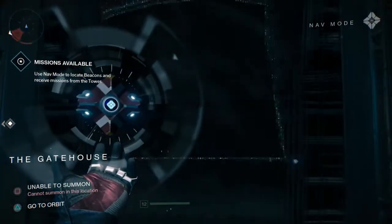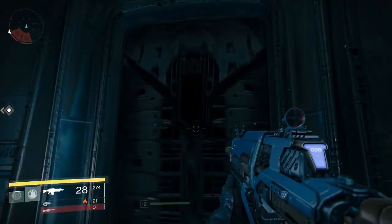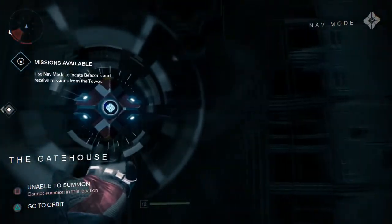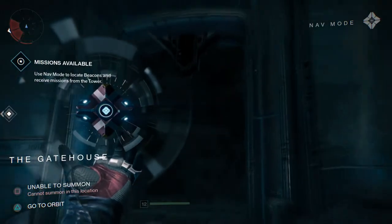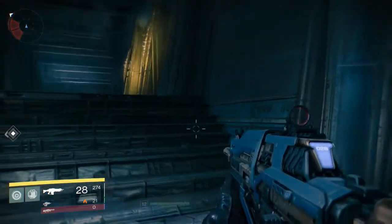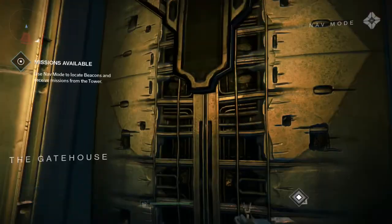Still, there are locked doors. I figured out a quick little trick: if you just walk up to any door, all you've got to do is pull your ghost out and walk up to the door, and the door will magically open for you. Now this doesn't work for every door, but it works for quite a few in the Hellmouth — I was able to pop open a couple, and then the next door popped open for me as well.